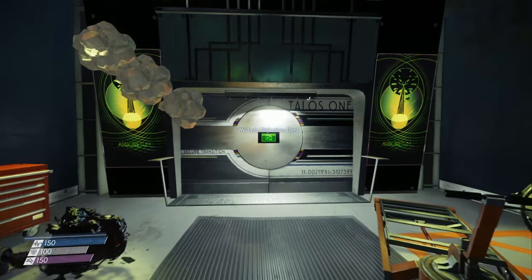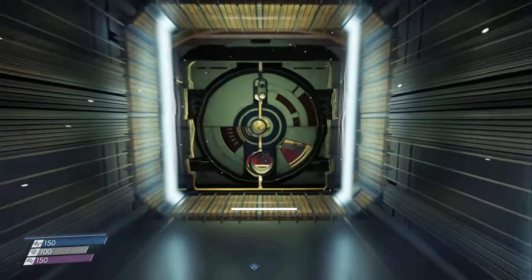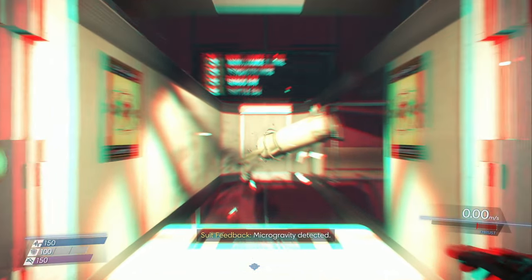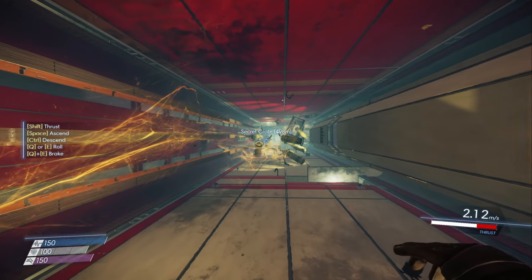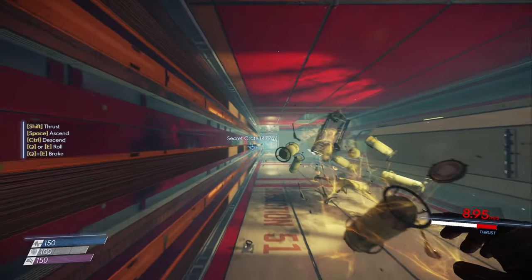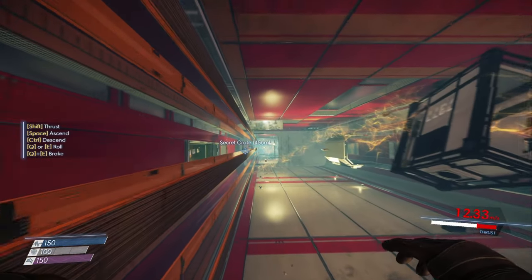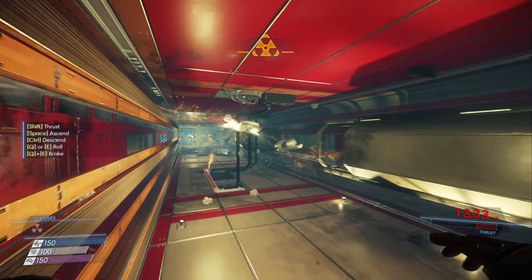What you're going to want to do is from the Arboretum, go back out to the gut system, and then we're simply going to travel down this cargo shaft here, and then once you get to this section right here,